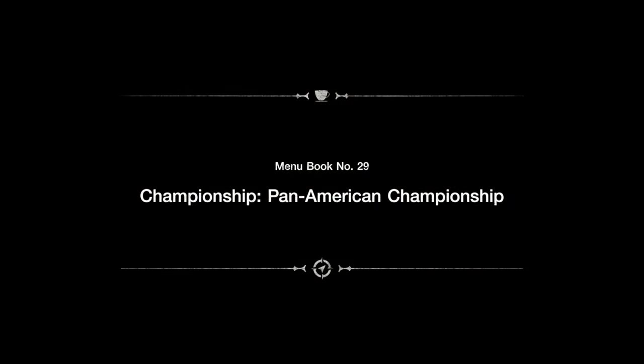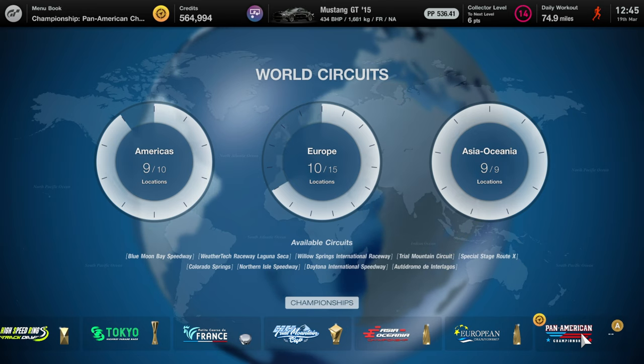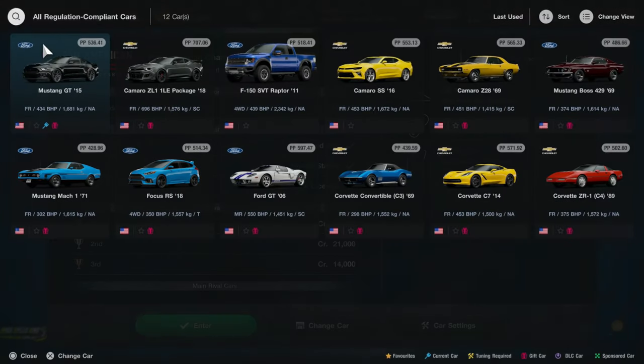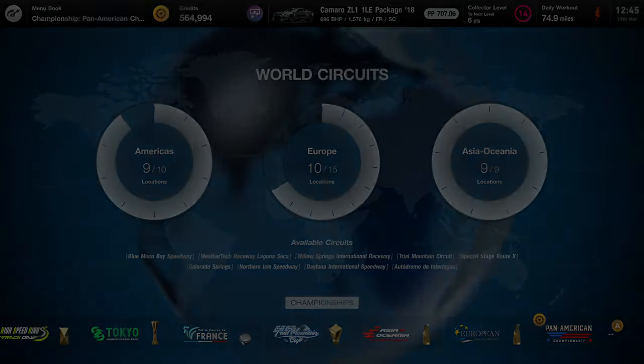So menu number 29, the Pan Americas Championship. Let's have a little look at what PP is recommended. We obviously have a 700 PP car at the moment. We have got the National Air License, which is fine. What's it recommended? 700. So maybe we do just use our Chevy that we were using before. Let's get into it. It's going to be really exciting, I can't wait for it.